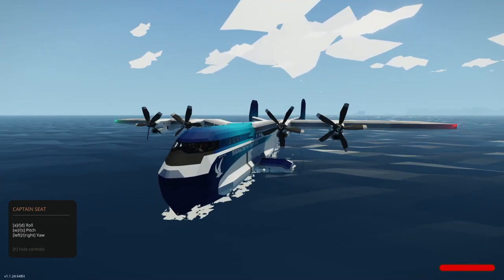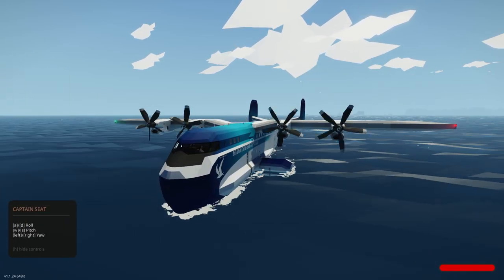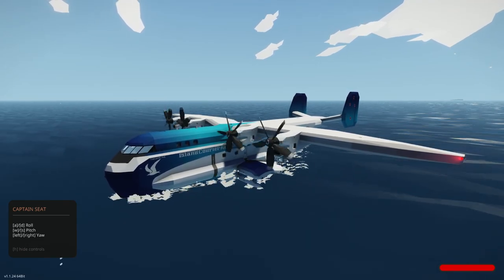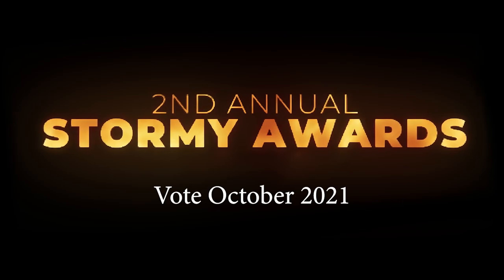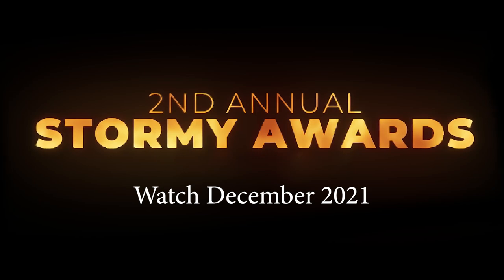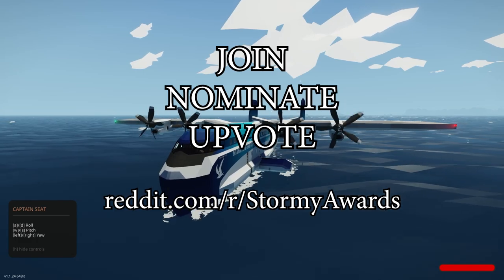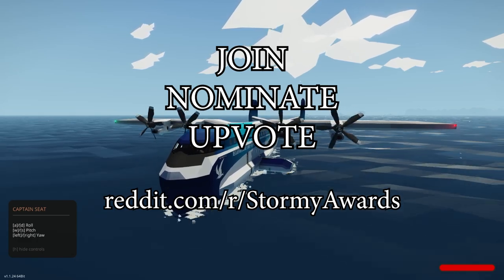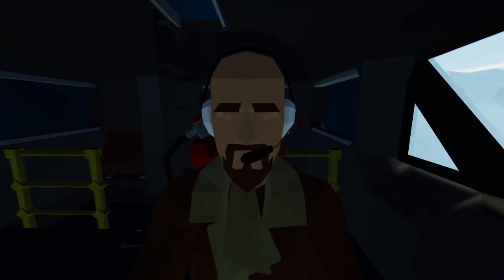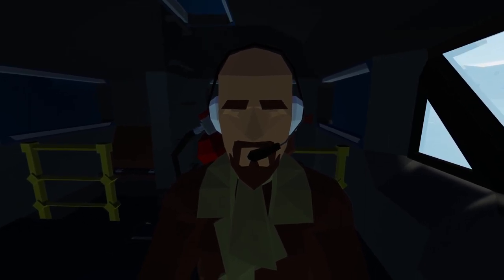So this has been the Flying Boat Tarapurohi by that frog Curtis. You can download it in the description below. And don't forget the Stormy Awards is coming up in October — go ahead and join the Reddit, upvote, suggest, and maybe even submit your own build for a successful Stormy Awards 2021. Go ahead and hit the bell so it dings when a new video uploads, and if you haven't subscribed, please consider doing so. See you next time!